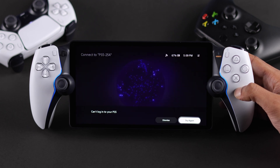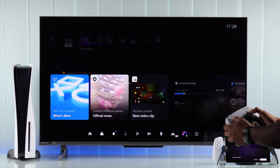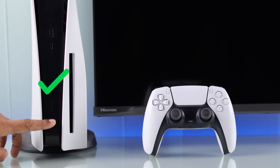There are two solutions to this issue. If you don't want to keep your PS5 in rest mode because you won't actually use your Portal remotely, then to fix this, instead of turning on your console using the controller, use the console's power button.